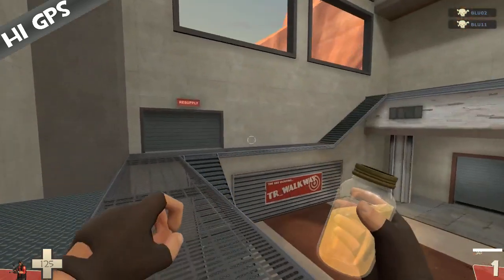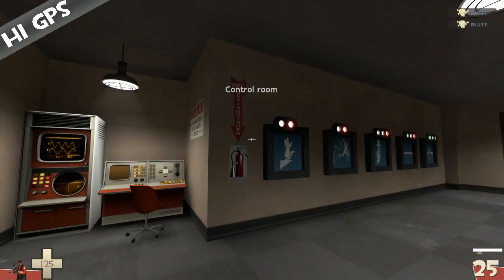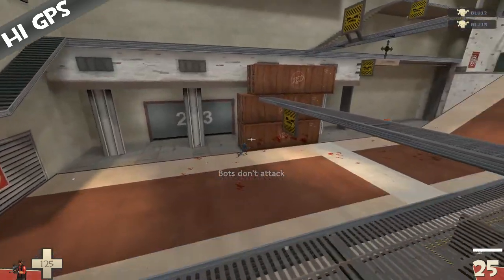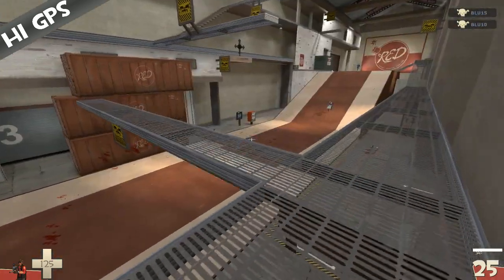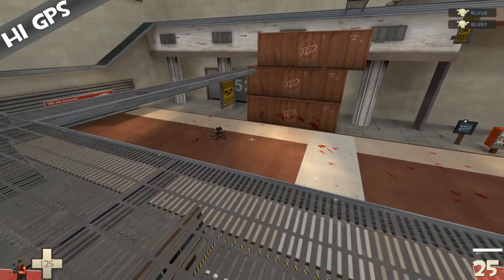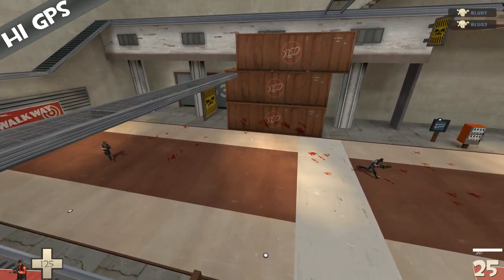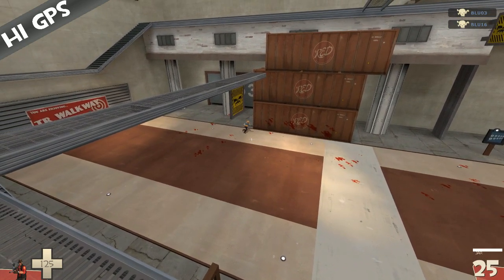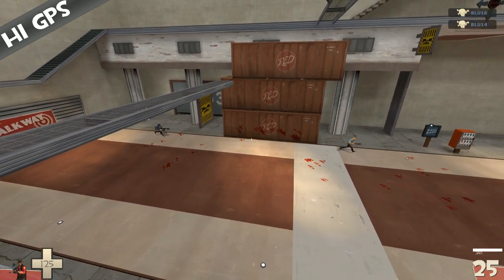I do have the rifle visible for Jarate and Bushwhacker because that is my combination. This map has a lot of variety. What you need in order to be a good sniper is good aim — that is one of the things you need. You also need good positioning and good strategy. What we're going to look at right now is tracing aim.